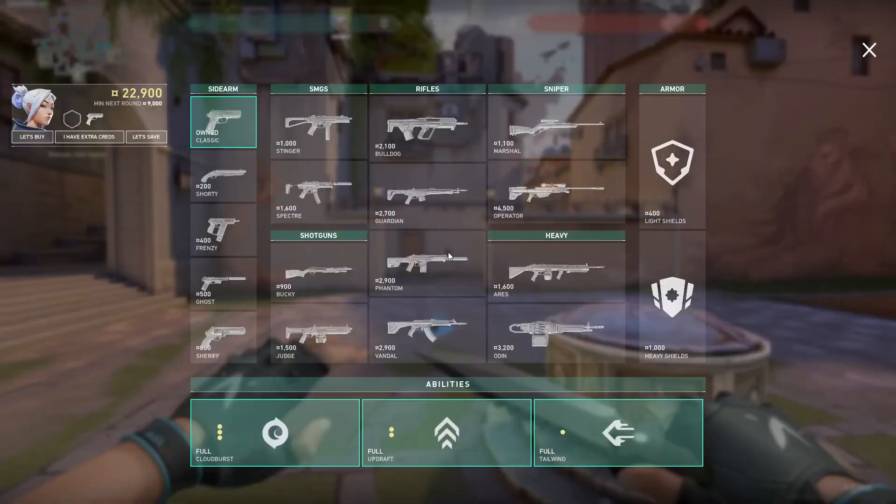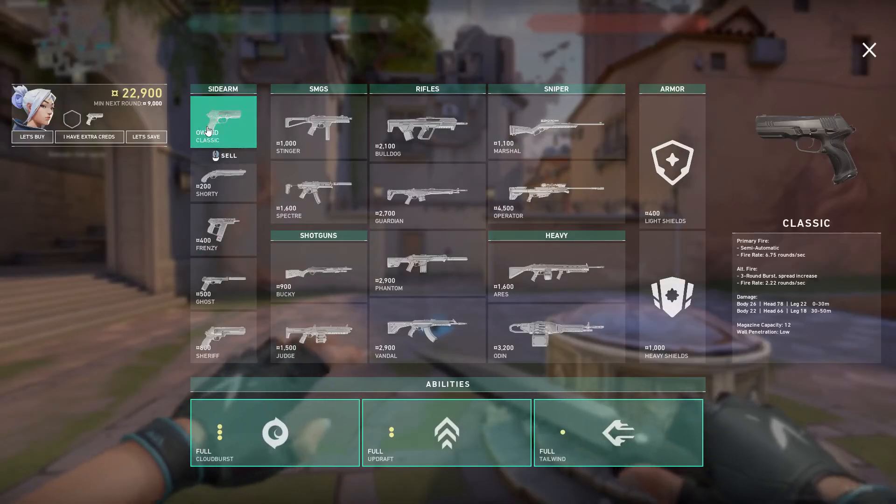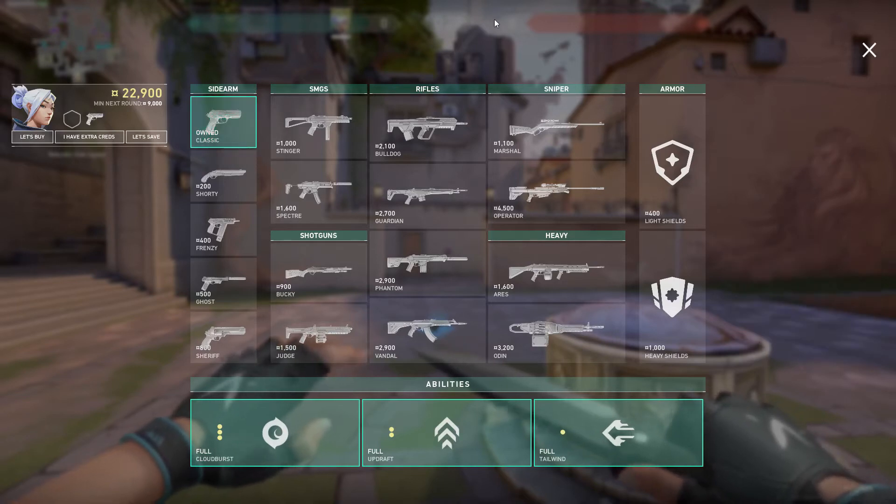The first piece of terminology I'm going to go over is a full eco. A full eco is where you pretty much buy nothing whatsoever. The goal is to save as much money as possible. Eco is short for economy — it's an economy round to build up your economy.